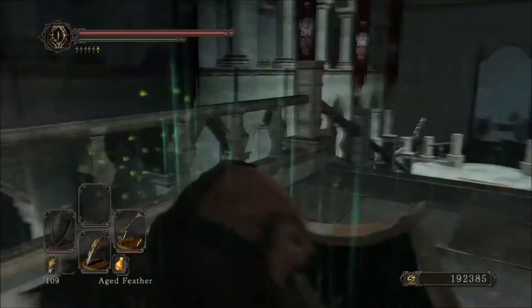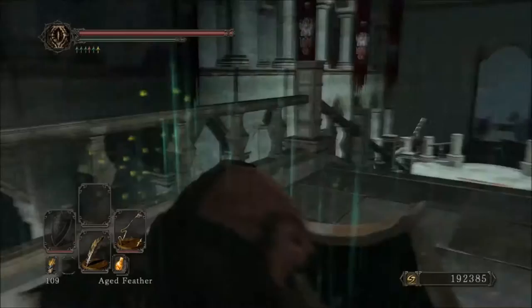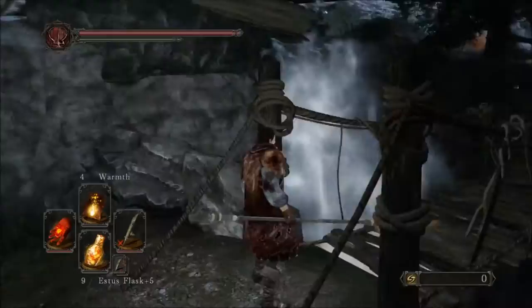As far as I know, it's the only item in the game that gives you more stamina, which is incredibly powerful. Maybe Velstadt's Helm does, but if it does, it's only one point, which is nothing compared to the ring.